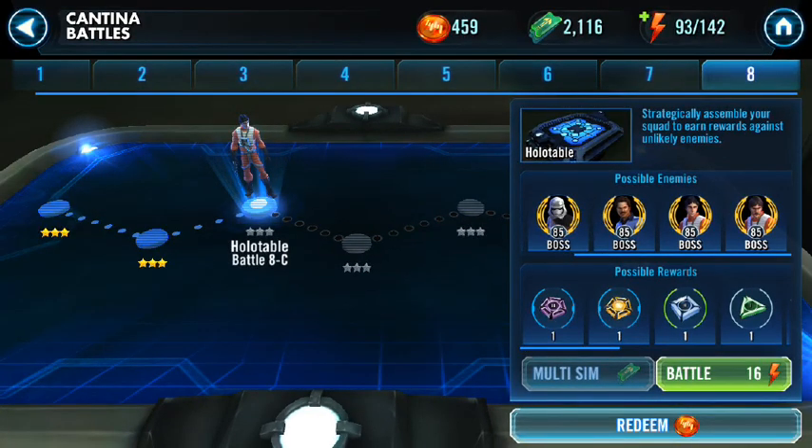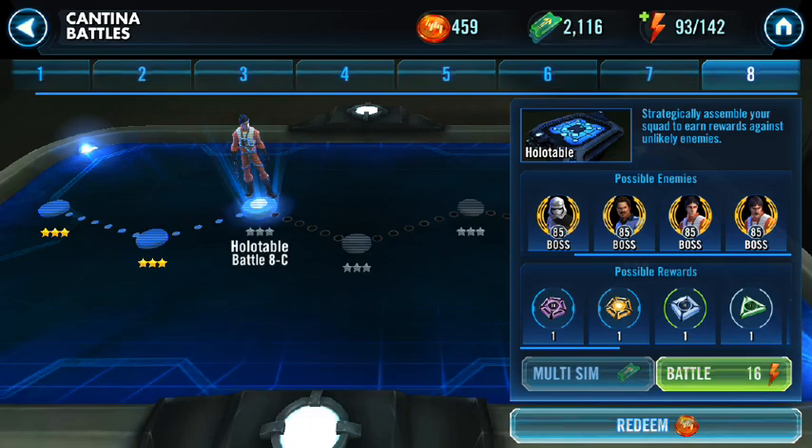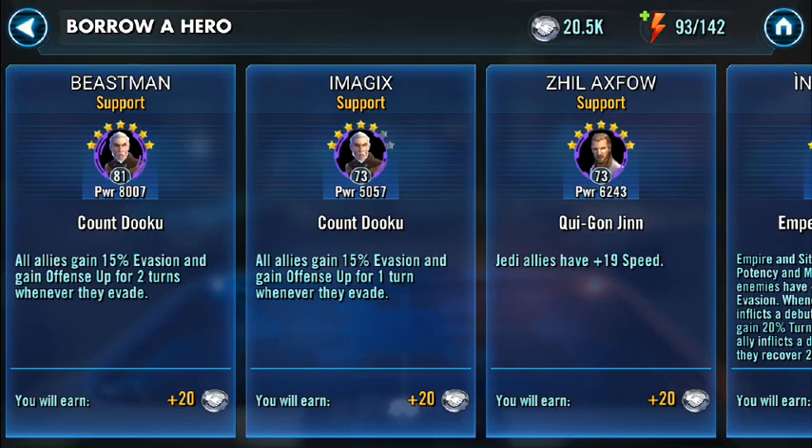For 8C, my strategy is this: if I can borrow a Shore Trooper from somebody, I'll do that because critical hit immunity would be vital. But my backup strategy is going to be stuns — if I can get stuns off and get them to have their turns missed, it'll give me the vital extra turns I need to actually beat this round. This looks unbeatable to me because of how hard the last two nodes were. I'm going to try and probably fail — and that's okay. That's how we learn. We theory-craft by trying them.